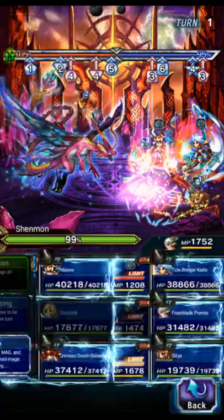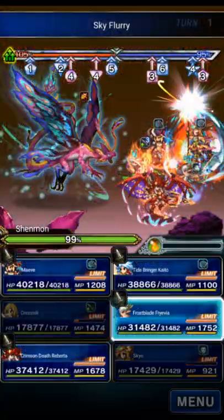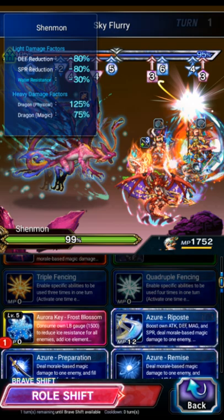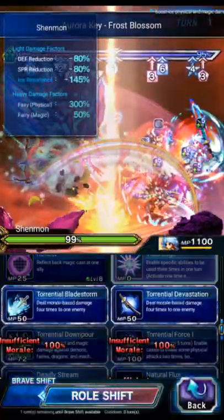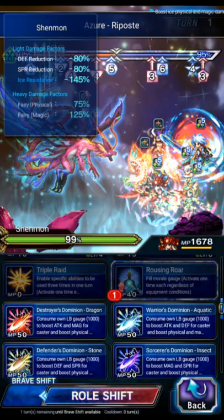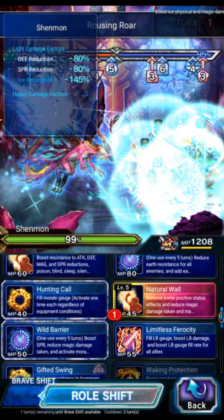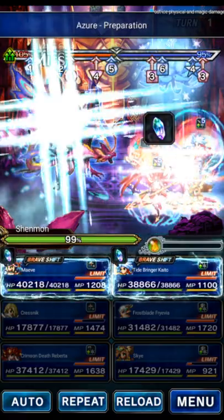Frevia in the base form — we're going to shift Skye and do her shifted LB. Then use Frevia in the base form to Icefield, Riposte, and Preparation times 2. Kaito is going to do Deep Submersion 3 times to break the boss. Roberta is going to Morale, Dragon Killer, and Emissary of Demise. Maeve is going to Natural Wall, Wild Barrier for the mitigation, and Effective Strategy for the General Mitigation.